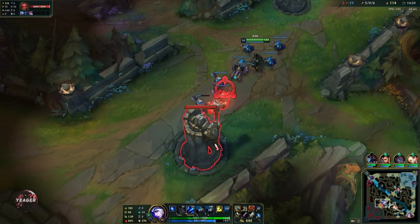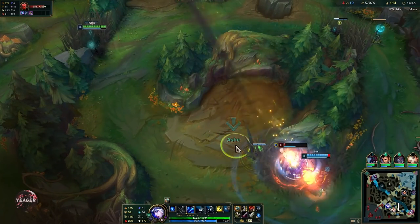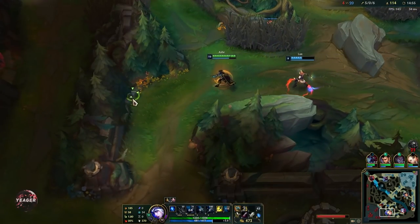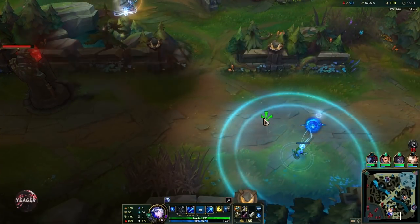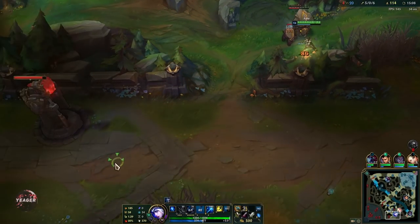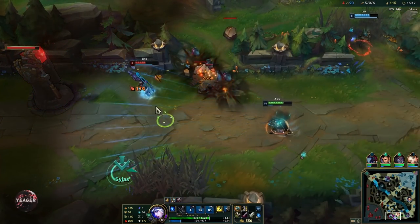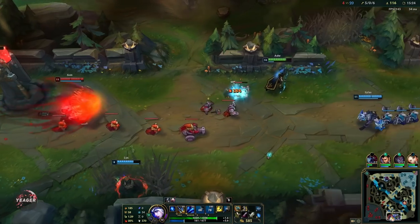When you team fight on Ash, same as every other AD carry, you stay in the backline and hit whoever is closest to you. But you can also look for picks because of your ultimate — when your ultimate is up, look for kills. If possible try to use it off cooldown because it has so much impact in solo queue especially in the early stages where people don't have QSS. Even if you only get flashes out it's still super worth it.